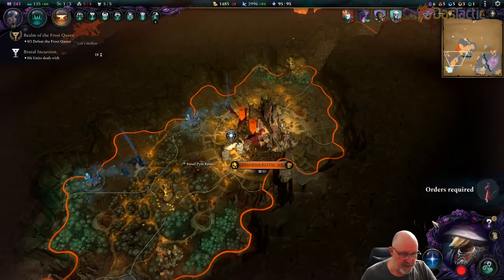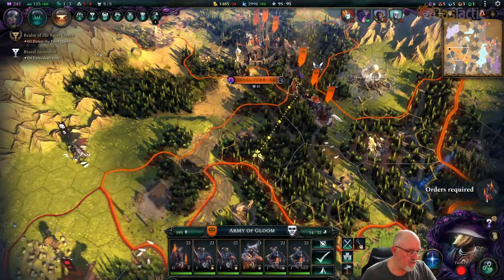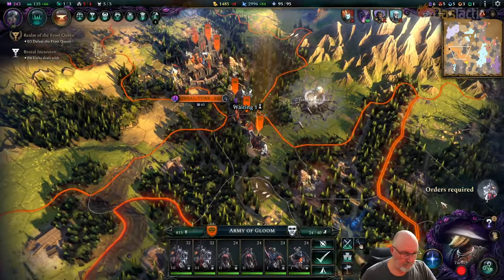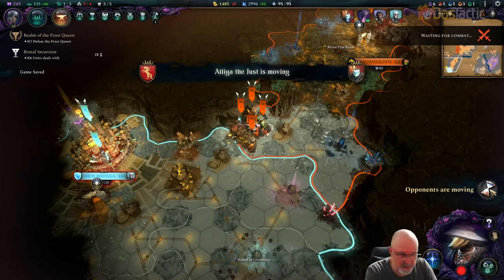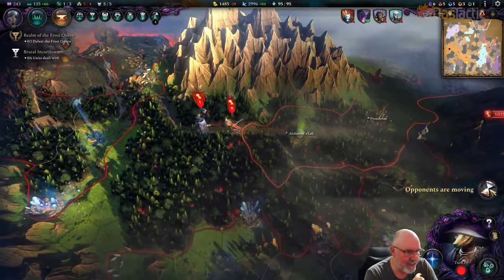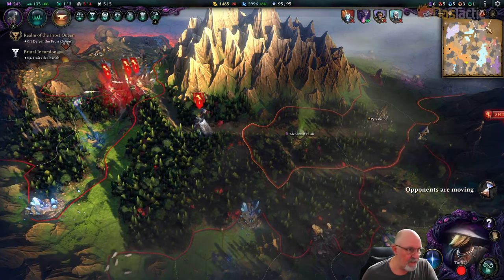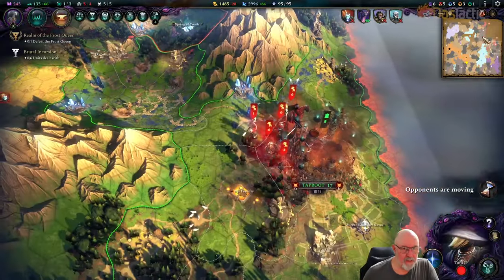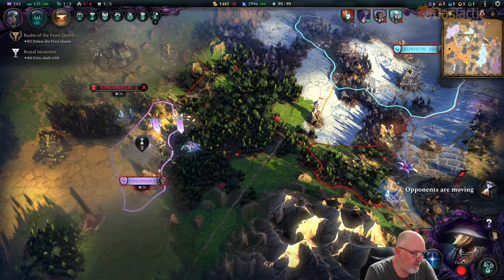We'll just keep the various groups where they are and see where threats emerge. Finally we end our turn and then we'll start the siege. These other forces are miles away as you can see on the minimap — we're down in the orange area, so that's a long way off. We do have to worry about the halflings just to our north — they're building another outpost and I think they'll build a city there.